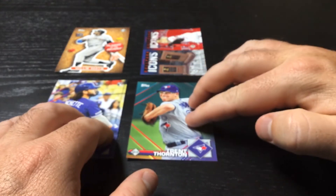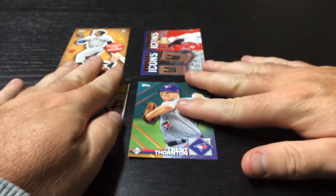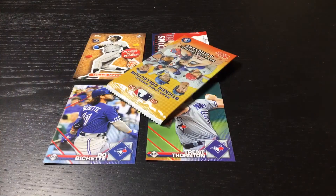So there you go — one rookie, and a Willie Mays cutout card. That's kind of cool. One rookie on day 70.